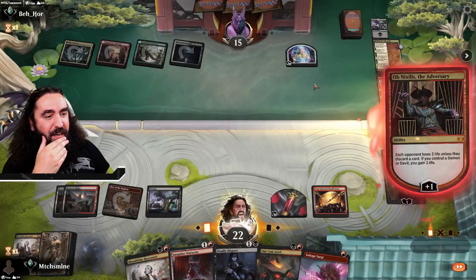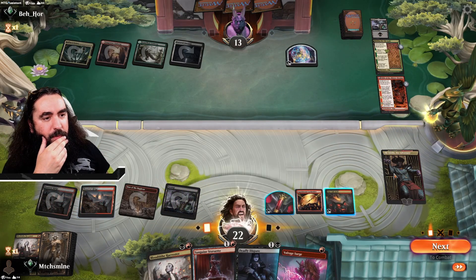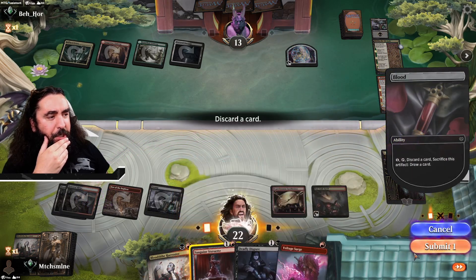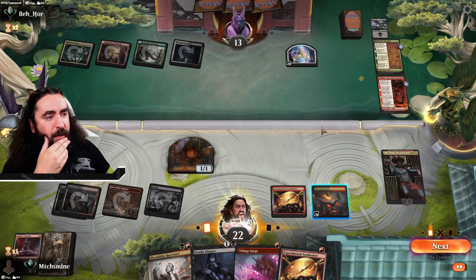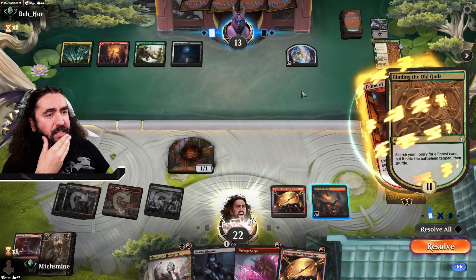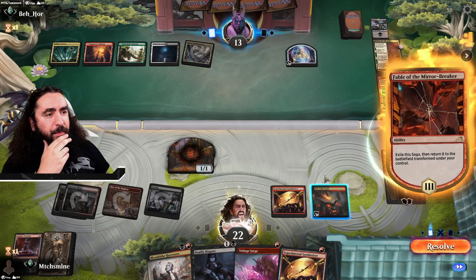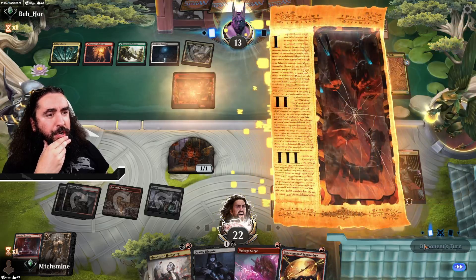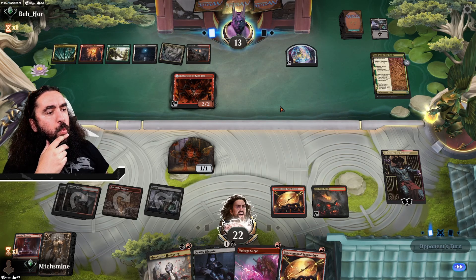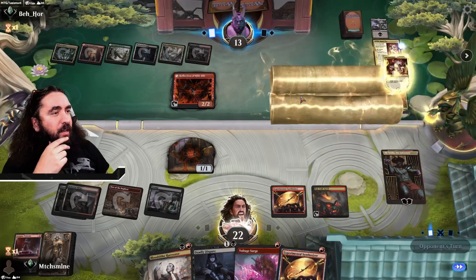This is so freaking good. They will lose two life here — we're bringing down the Oni-Cult Anvil. Getting rid of the Sanguine Statuette. Another Experimental Synth, I like it. They might have a five-colored exile target, but we do have the Voltage Surge for this stupid Fable of the Mirror-Breaker token. The Sparas Headquarter — still okay. Here it comes: the Kami War. Three, two, one. Kami it up, my friend.